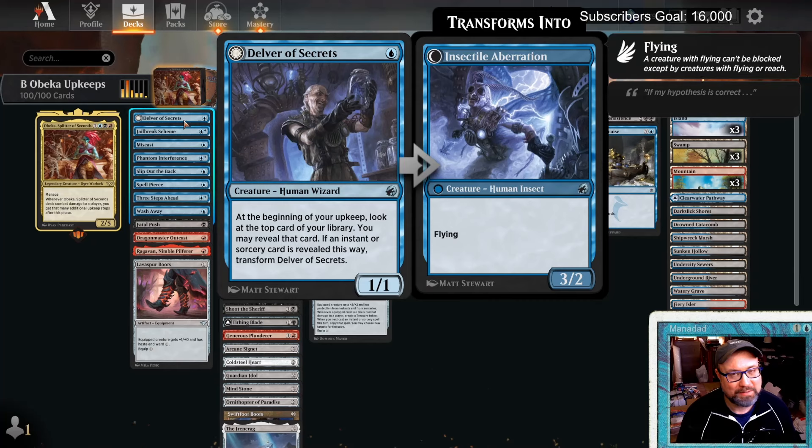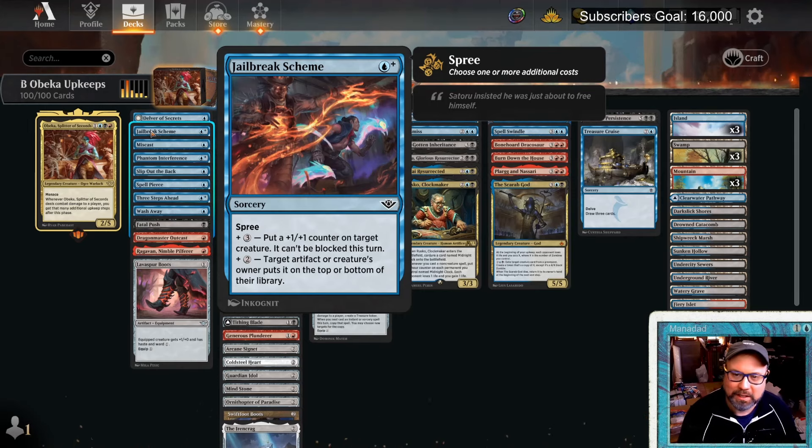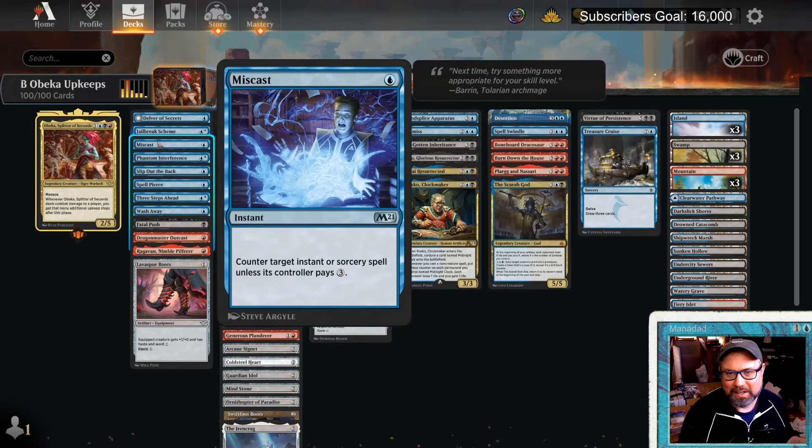This is a weird mix of cards. Delver of Secrets gives an upkeep trigger so you can flip it maybe easier or quicker. You'll notice a couple of themes in this list: stuff that has upkeep triggers, and stuff that gives evasion. Jailbreak Scheme is a relatively new sorcery with Spree — for blue and three we can make Obika unblockable and a little bigger, getting three extra upkeeps. We're in black for removal and blue for counterspells.